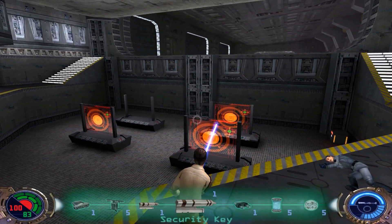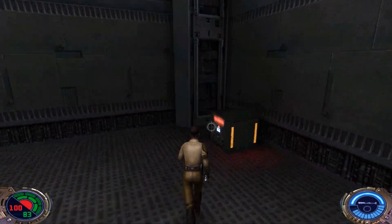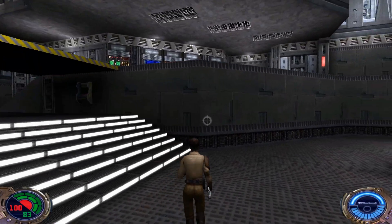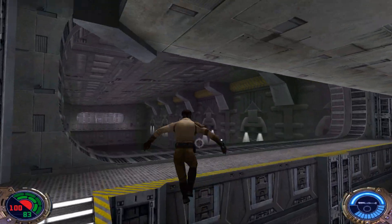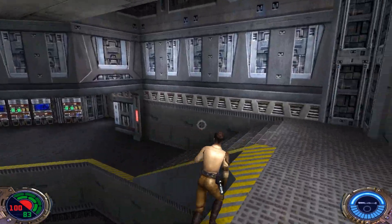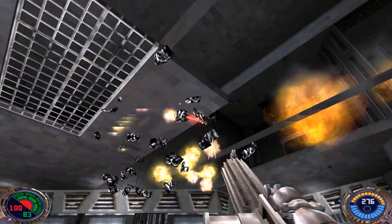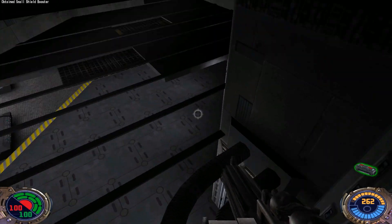We picked up a security key and a supply key. The supply key we can use over here to open the box for a seeker drone. I just want to jump up here — nice view. I always like this part of this level, being able to look out into space. Interesting thing you can do here is shoot the entire floor out right here and jump back up into the secret to grab some shields if you need them.